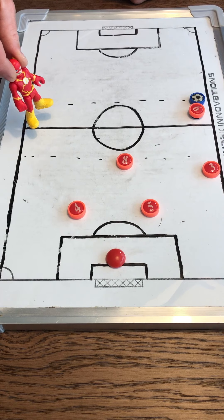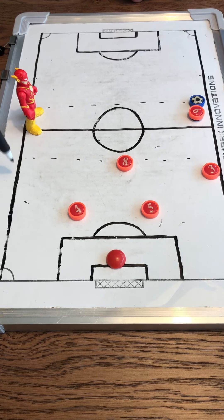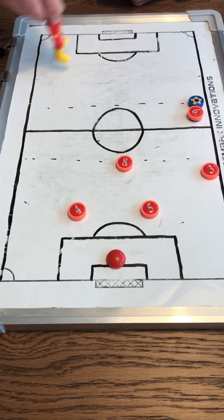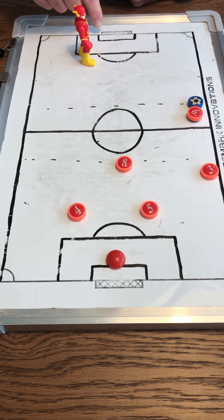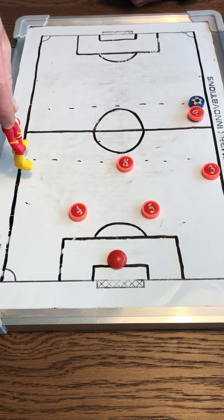The runs you make as a wing are like a banana run — you come from the near post, go out wide when we have the ball, then cut in toward the far post. Throughout the game you want to stay wide, but when coming in to score you cut to the far post if the ball is on the other side. When we're getting back and the other team has the ball, you pinch in.